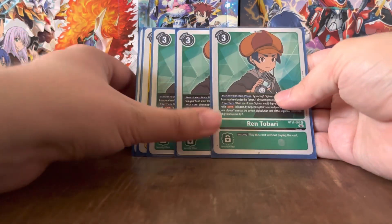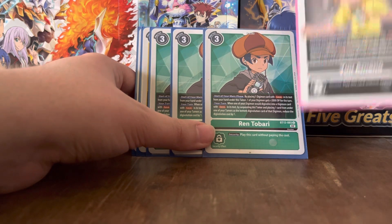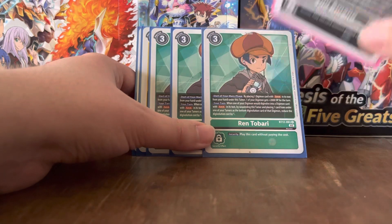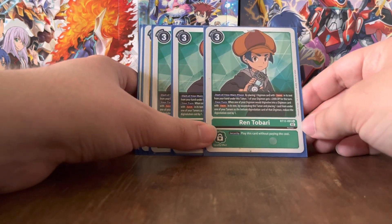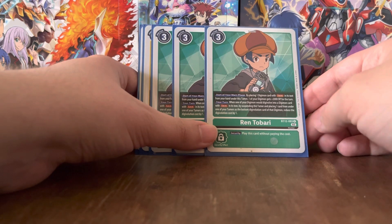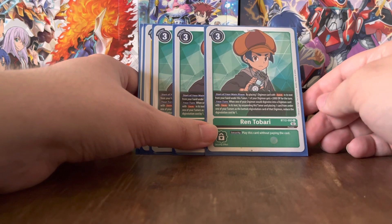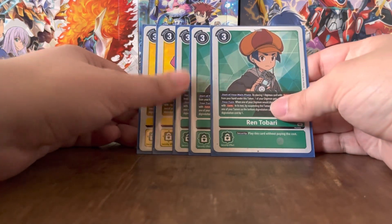This is Rantobari — this was the one whose effects were mixed up with Yuamono; however, for some reason, they got the effects on him correct. Start of your main phase: by placing one Digimon card with 'save' in its text from your hand under this Tamer, one of your Digimon gets 2K DP for the turn. Same secondary effect as Ryoma, which I like to call the Hunter effect.